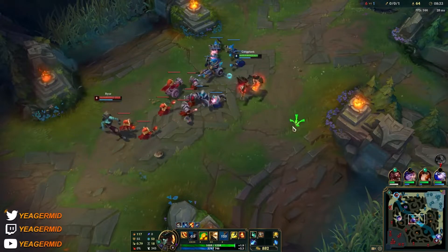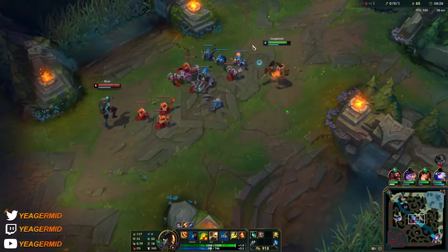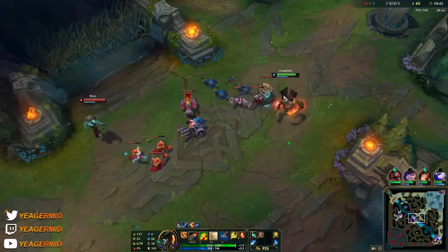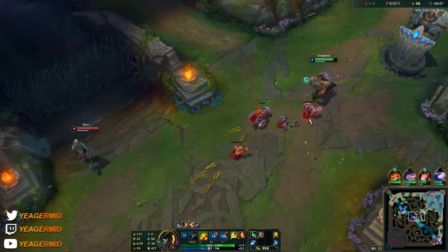You can see the enemy champion can easily contest the barrels. At level 13 it's a lot harder for them to do so, but one thing you can do is place the first barrel a lot closer to yourself — this way it becomes a bit harder for the opponent to contest it.